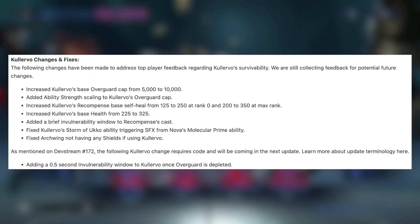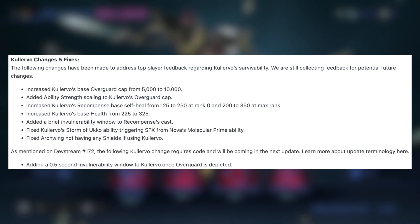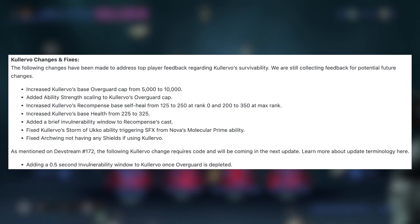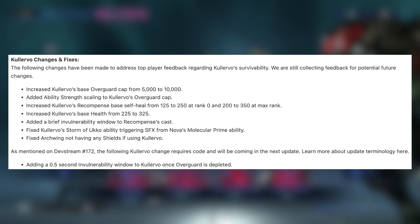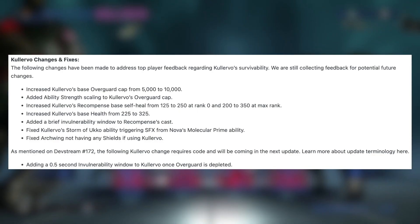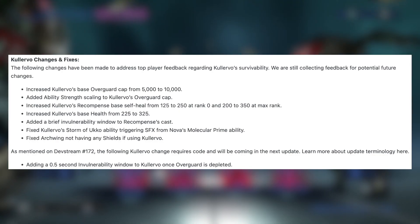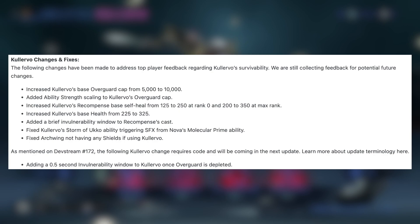The first buff — these have been released in later topics — increased Kalevo's base overguard cap from 5,000 to 10,000. That is very good. It keeps him in line with all the other frames, because even for us to prime, especially Rhino, all the different frames could get way over 5,000. So it was very odd that his cap was 5,000. They also added ability strength scaling to Kalevo's overguard cap, which is pretty cool.